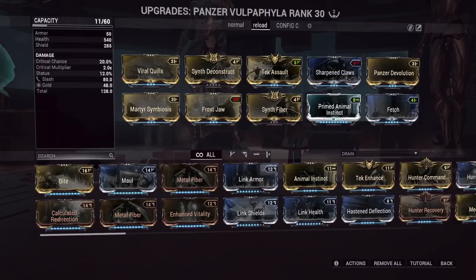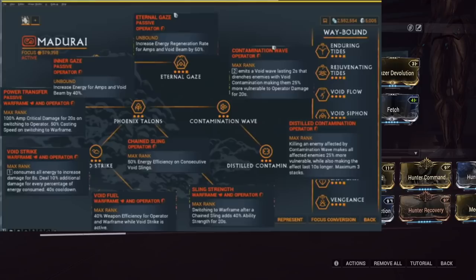Alternatively, if you didn't want to rely on your melee you could try out Madurai, which has Void Strike — when you press one button with full operator energy, you do 1000% increased damage for eight seconds with a 40 second cooldown. That's a little annoying with the long cooldown, but if for some reason you're not doing enough damage, just press one button and that guy is beyond dead — it will one-shot level 10,000. This build can already one-shot level 10,000 anyway. I'm probably going to go with Naramon in the end.